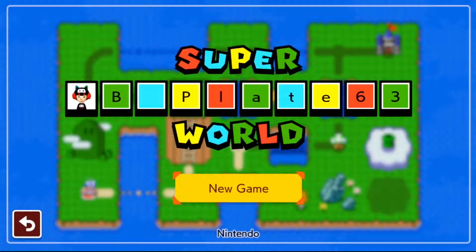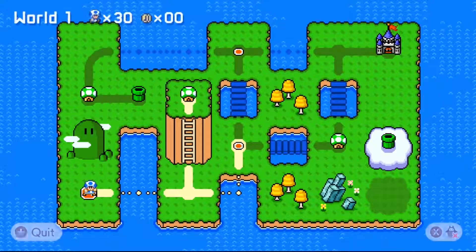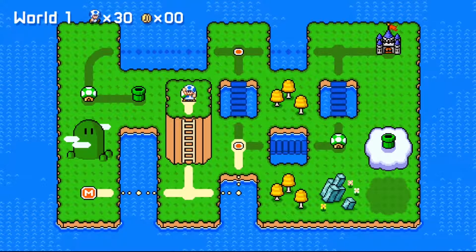We've got a cool super world by B-plate 63. Super B-plate 63 world. Should be pretty fun. So I just can't touch the red. We'll try some one-up mini-games real quick.